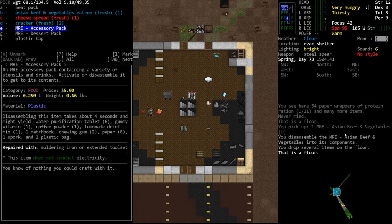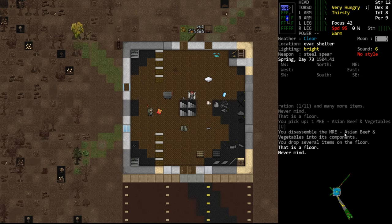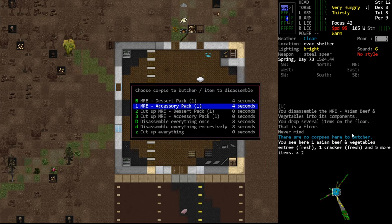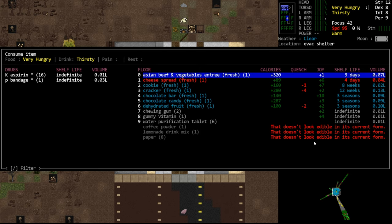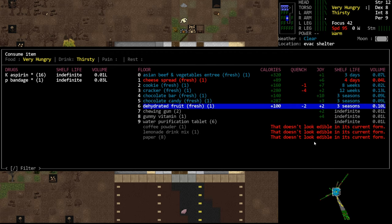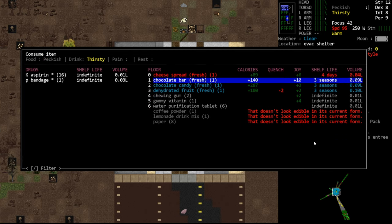The accessory pack contains a water purification tablet, gummy vitamins, coffee powder, lemonade drink mix, a matchbook, chewing gum, paper, a spork, and one plastic bag. The dessert pack has cookies, dehydrated fruit, chocolate bar, chocolate candy, cookie, and a plastic bag. After taking apart the dessert and accessory packs, you'll see we have around 760 to 1,100-1,200 calories total - more if we could eat the cheese spread. It's a hefty amount of calories per MRE.